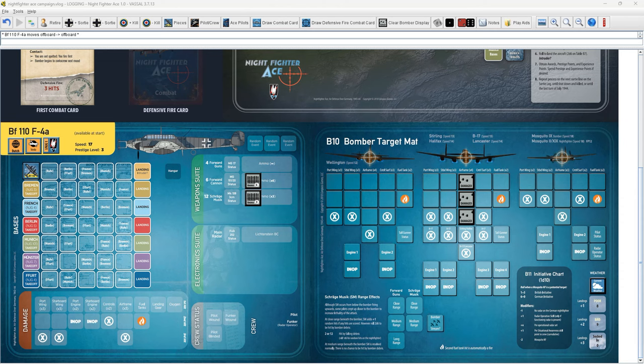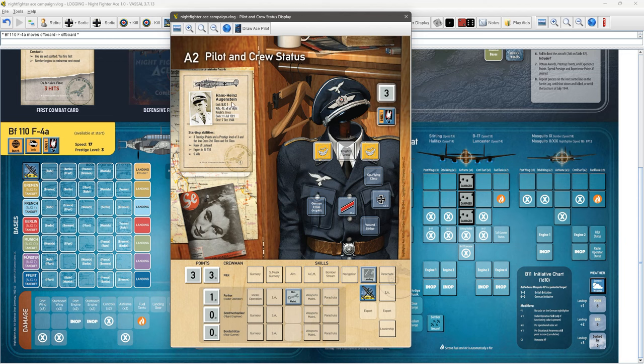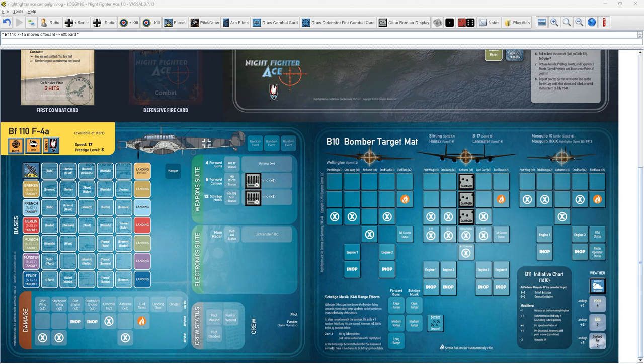Let's take a quick look at our pilot and crew status. Here's our pilot card — it lays out just like the player aid in the board game. We've got Hans Heinz Algenstein; he's a Leutnant with 3 prestige points and the Iron Cross first and second class. He's got the BF 110 skill as well as the landing skill, and our Funker has the electronic maintenance skill.